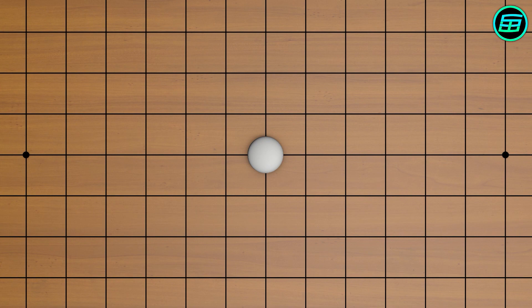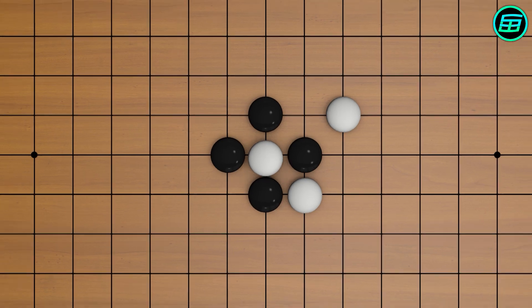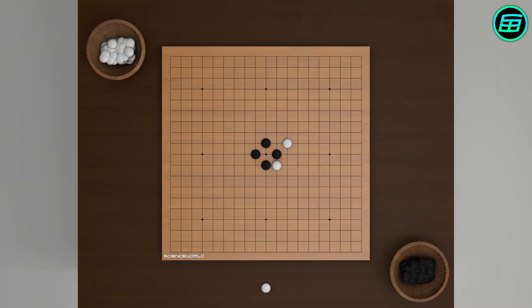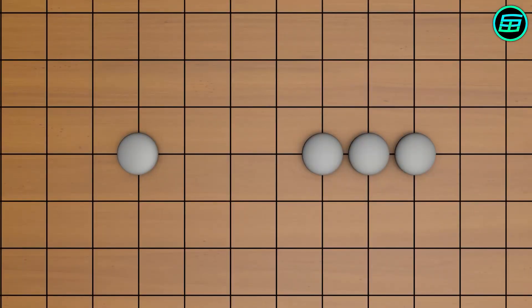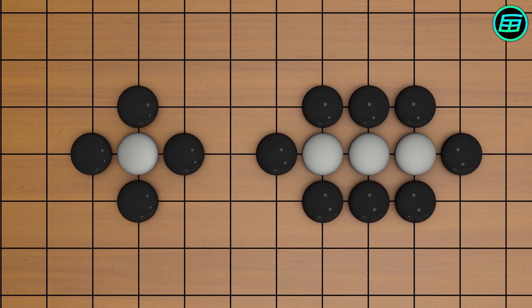When one player surrounds the other player's stone or stones, the surrounded stones are captured and removed from the board. The surrounding intersection points of a stone or group of stones are called liberties. When all liberties are blocked by the opponent, the stone or group of stones are captured and removed from the board.